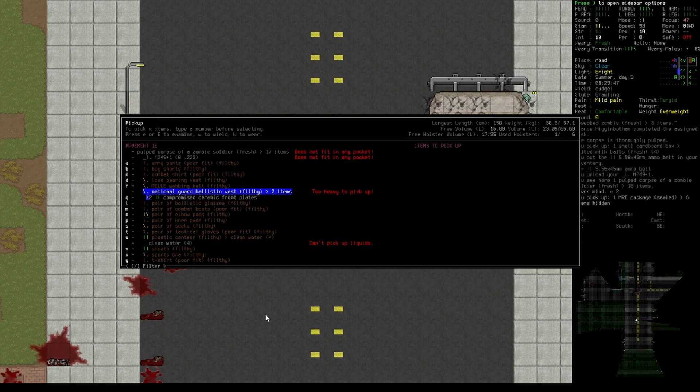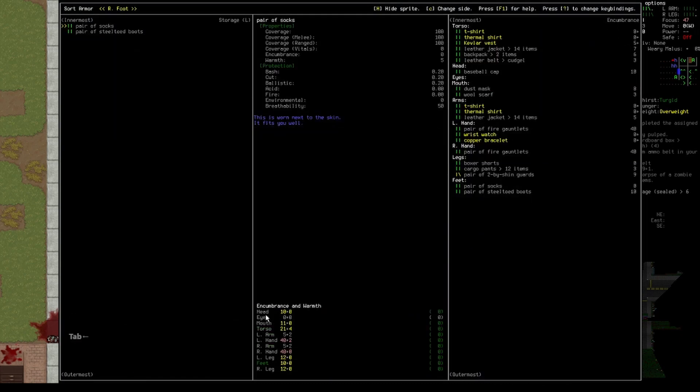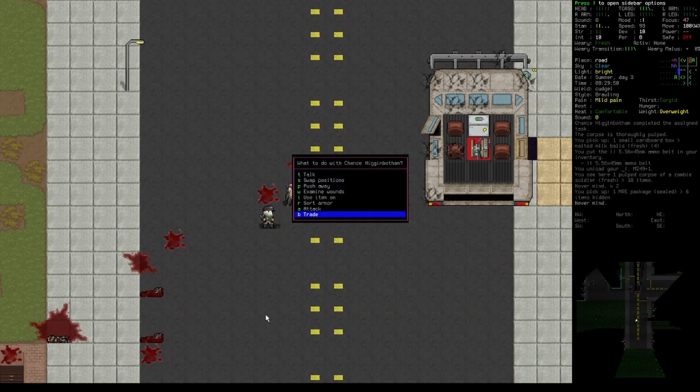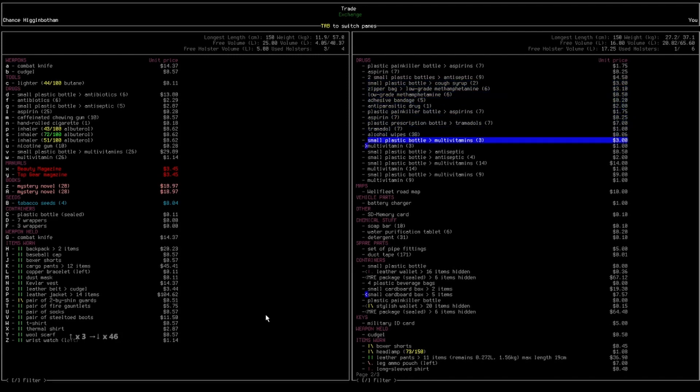A ballistic vest — everything is too heavy. I'm gonna give it to my friend then. I want to trade. It's hard to see how heavy the stuff is because you have to select it and then you can see how much weight and volume you lose, but I should have enough volume. Is it the weight then?